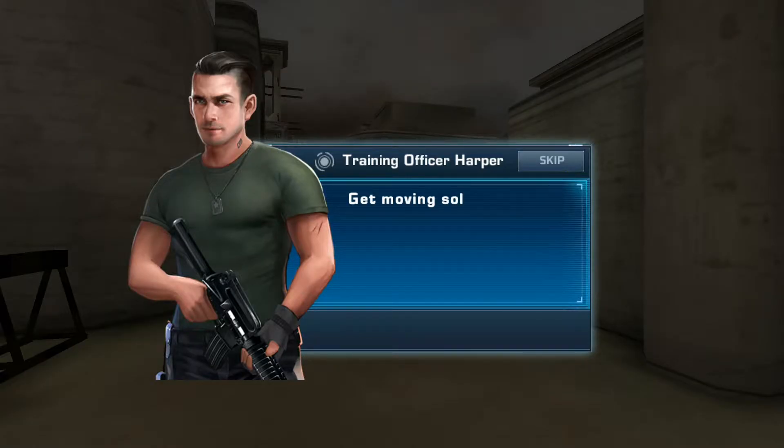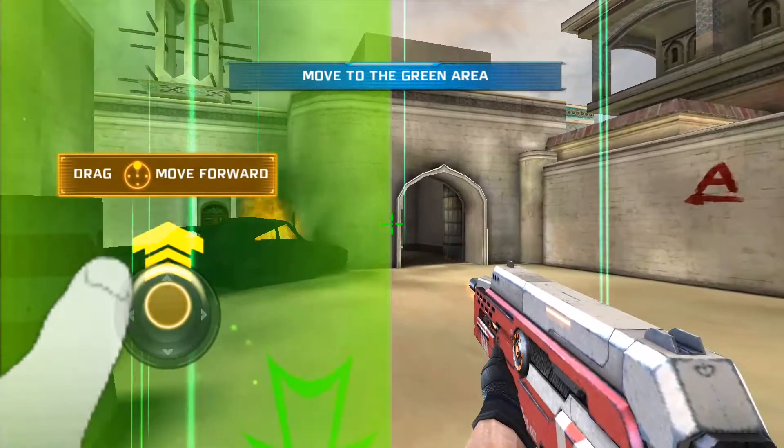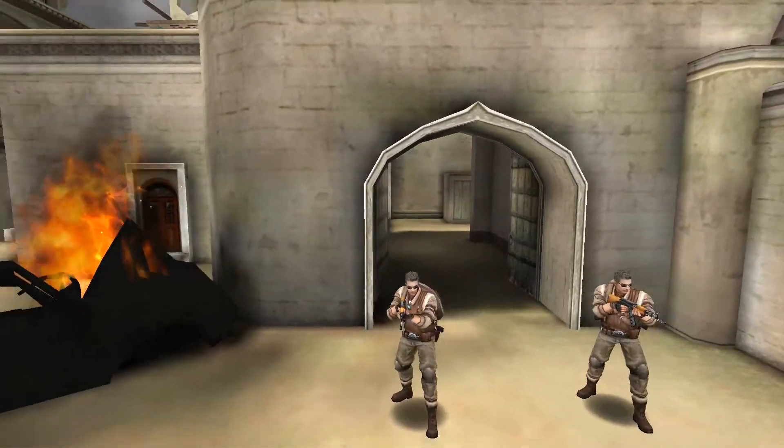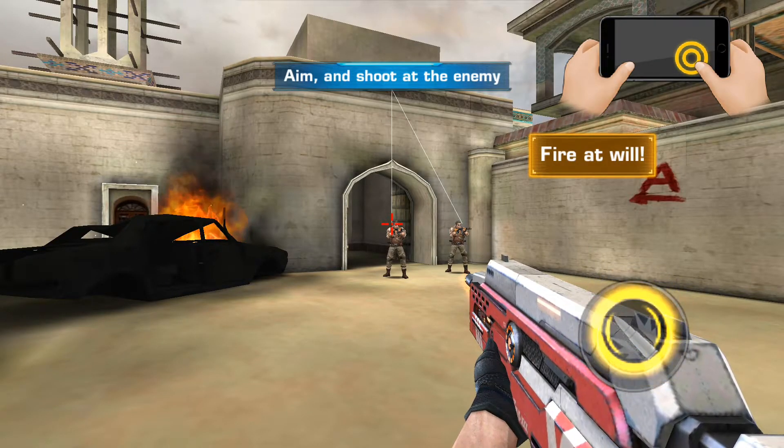Get moving, soldier. Slide the left side of the screen. Move to the target area. Route out the terrorists and get ready to take them down. Aim at the enemy. Fire at will.